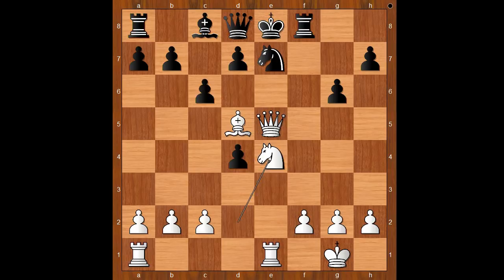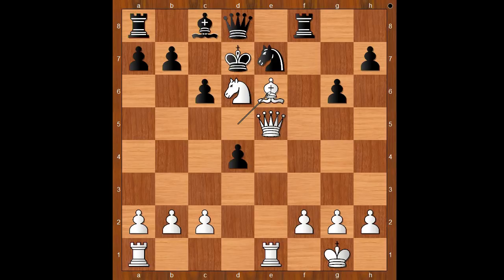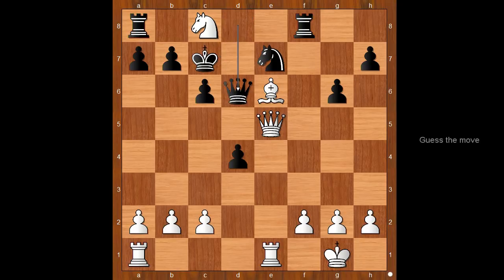Back to our game: d6, a really desperate move. Knight takes on d6, check. King to d7. Bishop to e6, check. King to c7. Knight takes on c8 — discovered check. Queen to d6. White to move, and it's checkmate in one. The move is queen takes queen — checkmate.